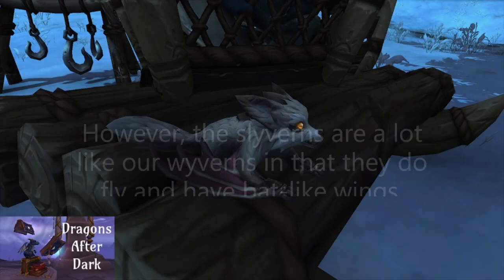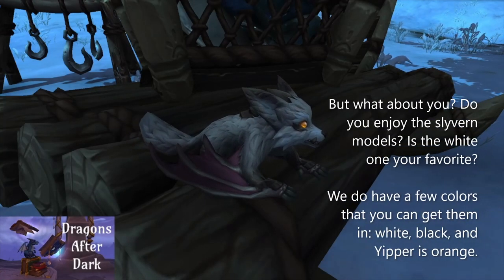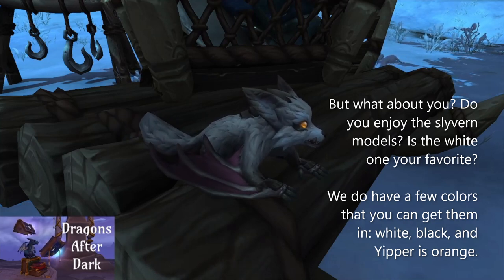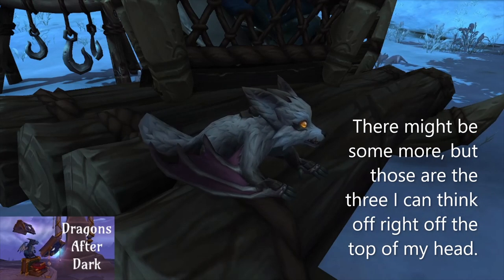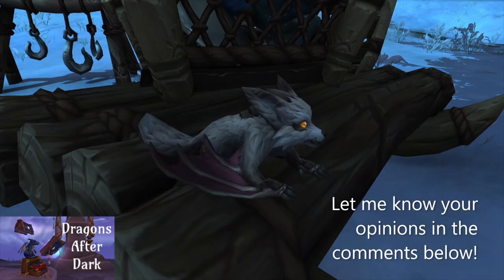I could see them flying behind us instead of just walking on the ground, but that's just my personal opinion. But what about you — do you enjoy these slivern models? Is the white one your favorite? We do have a few colors: we've got the white one, the black one, and then we have Yipper which is the orange one. There might be more but those are the three I can think of off the top of my head.